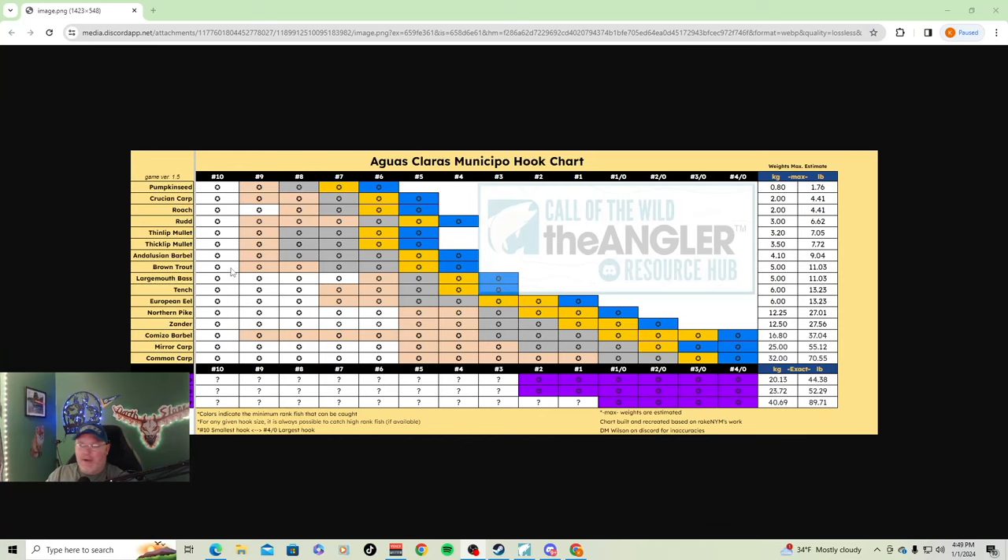If you look right here you're going to see the pumpkin seed at the very top because they're the smallest fish on this map — that's how they organize it, from smallest to biggest on the hook chart. I like using the silver hook as usual. These are school fish, and to check the temperature you may get quicker bites on the nine and ten to find out how warm the water is, and then go from there.